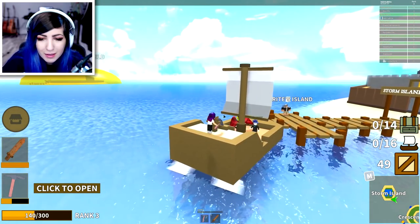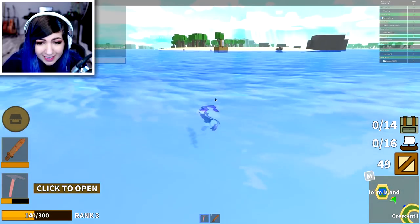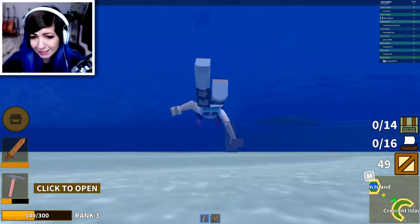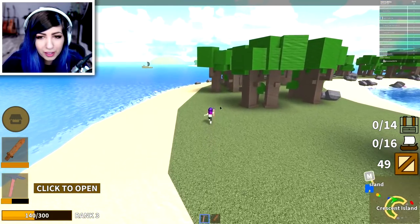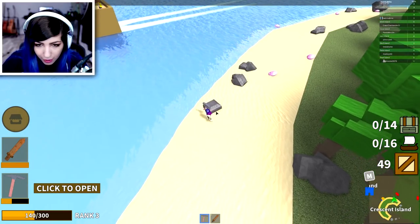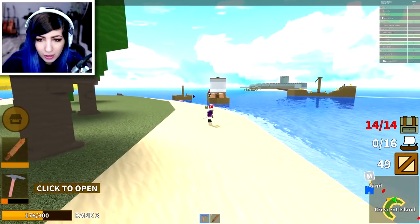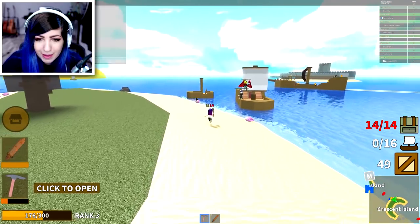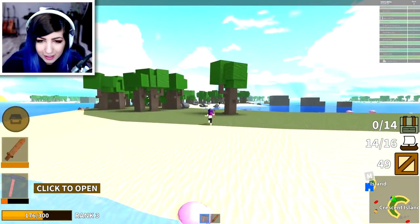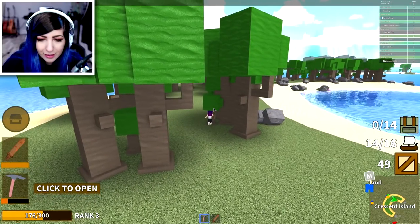I'll be the best pirate in the whole server. At this rate, swimming might be a little faster. Honestly, swimming is so much faster and I don't need air to swim for some reason. Let's finish this task. Thank you for that. I only need a little bit more. Give me this. There we go. Look at their ship — that's a cool ship. My base is looking amazing. One more trip of getting stuff. And then I think our fort will be completely done.